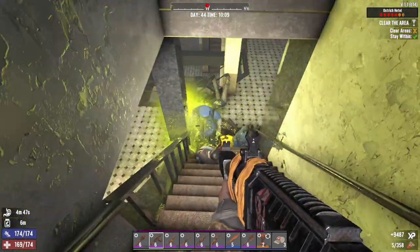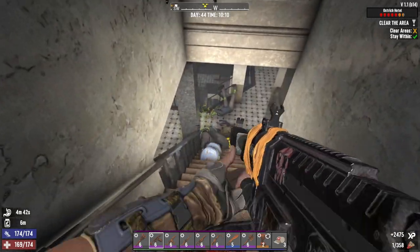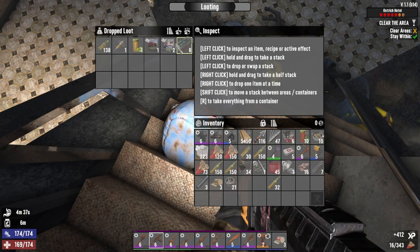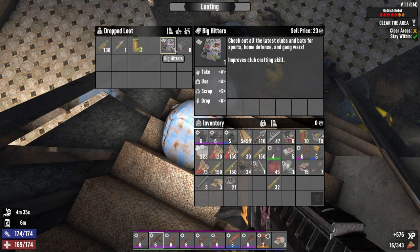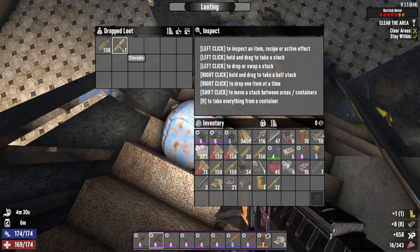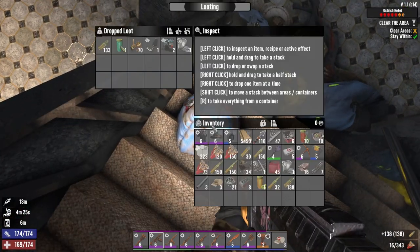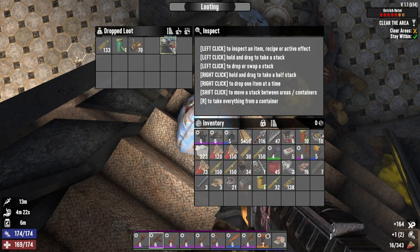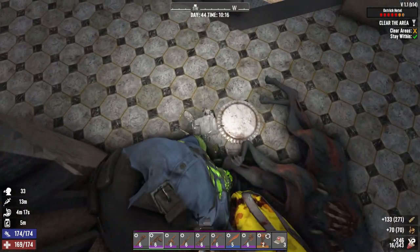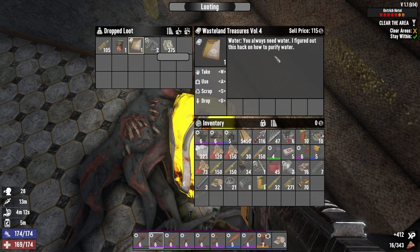Nice — oh haha! I think that cop may have taken that other zombie out for me. What do you got in your bags? Some beer — yeah, we'll take it. Leave no ammo behind. Read them all for the XP. Oh we got a yellow bag here — wasteland treasures volume 4!